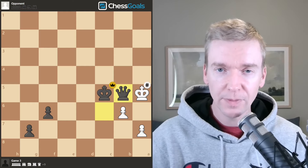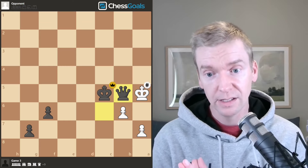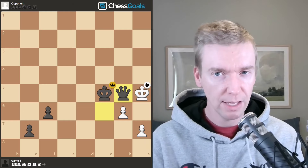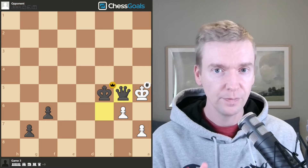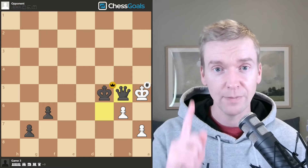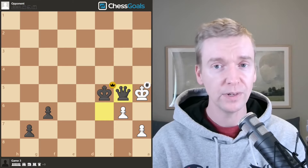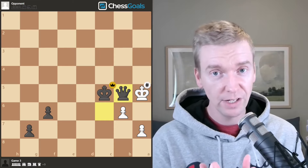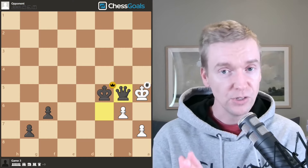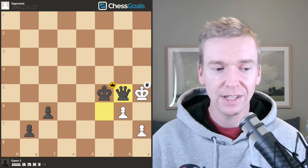A lot of good learning points from this one. We had the half-open file, which was a big deal. But then we also had that simplification — how do you go from a rook and pawn endgame to a king and pawn endgame, up a pawn? After we won the pawn with the half-open file and the minority attack, we simplified in the endgame up only one pawn. You're going to find this can happen a lot in your games where you're up one pawn and able to simplify to a winning position. And when you're down that pawn, you've got to fight to avoid the losing king and pawn endgame. Hope you guys enjoyed this game — we'll see you in game number four.